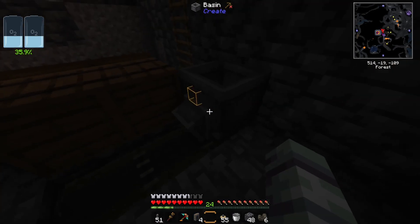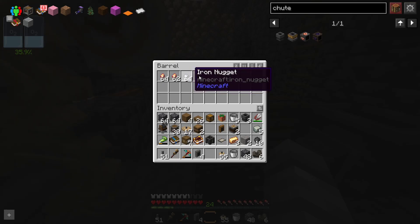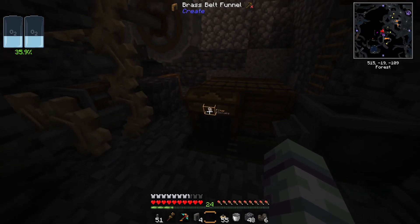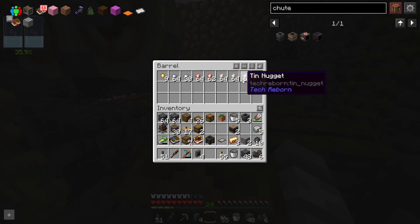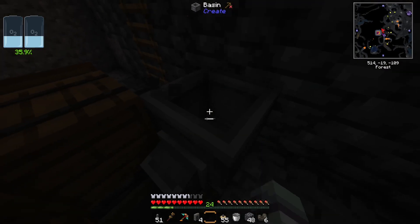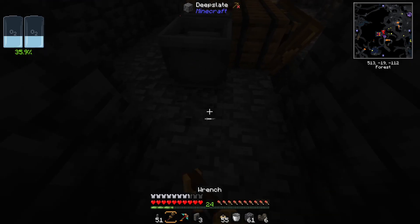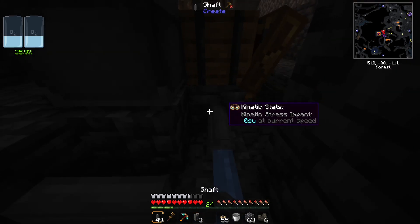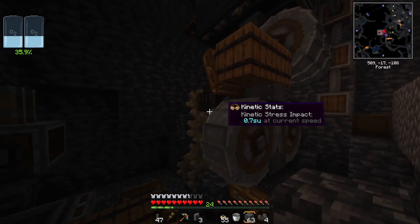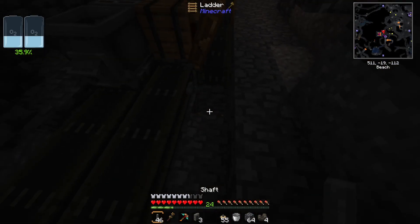All of these nuggets go onto another belt into a basin, and we put a mechanical press above this to press them into actual ingots. I'll add a brass funnel on the back set to only output nine items at a time - this way if there's only one tin nugget it won't spit it out, so you won't have a combination of different nuggets getting stuck in the basin. Out of this basin we have another belt going straight forward alongside another belt coming out of the byproducts barrel. We also have a belt coming out of the barrel holding our coal, lapis, and redstone, which lines up perfectly.